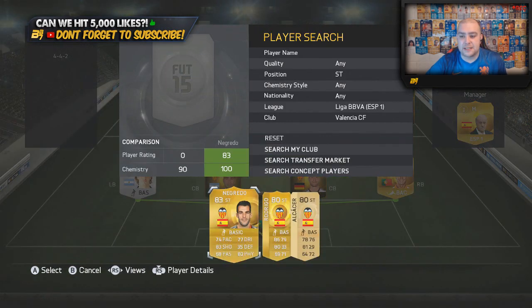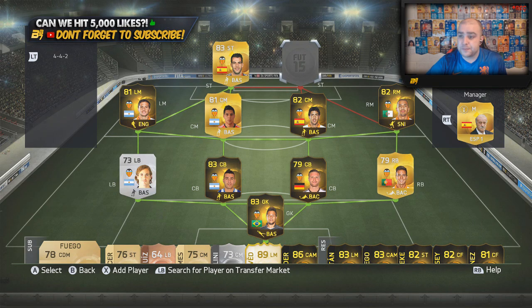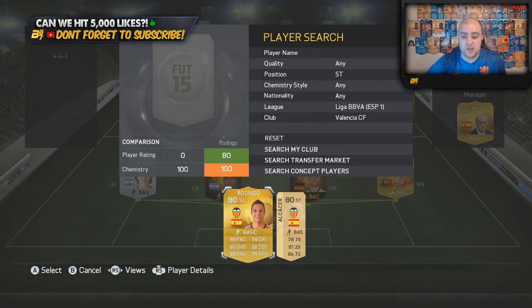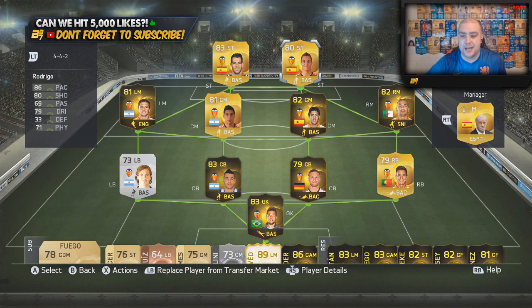In the striker position on the left-hand side we go with Negredo, who was obviously at Manchester City before — there was a Manchester City version in an earlier Ultimate Team — but he is now at Valencia. In the final striker position you can go with Alcacer, who is an upgraded version, or you can go with Rodrigo. And the sweaty person inside myself wanted to go with Rodrigo just to get that perfect partnership.